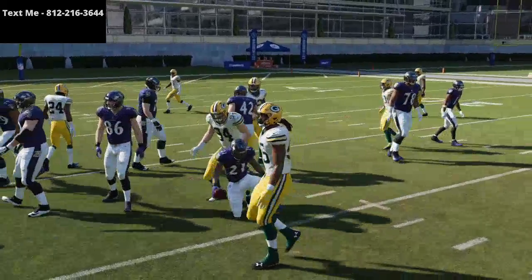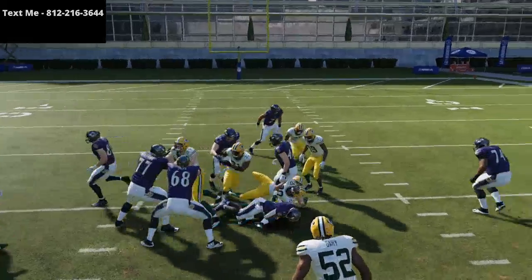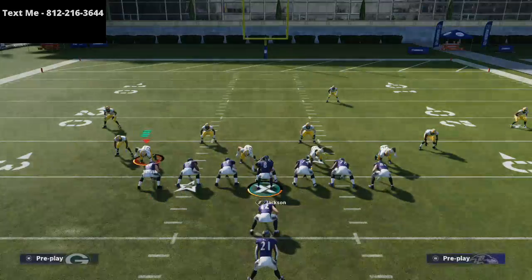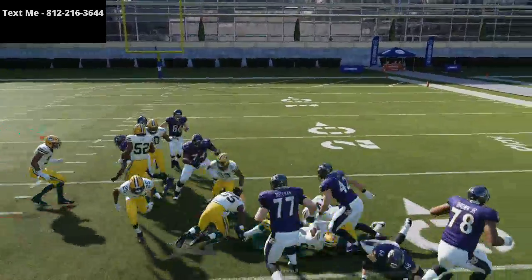I've seen a lot of stretch, haven't seen a lot of dive. The cool part about this formation out of the West Coast playbook is it has stretch, it has dive, it has blast, it has power-o, and it has the toss. So there's a lot of different things you can do. If they start over-committing to the inside, you can easily get the ball to the stretch run on the outside.